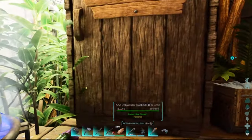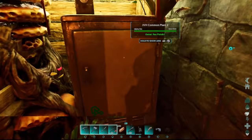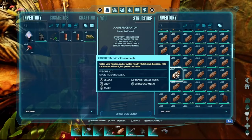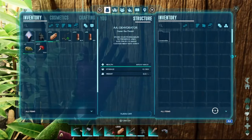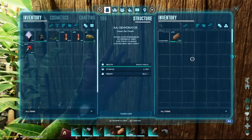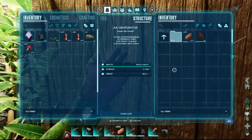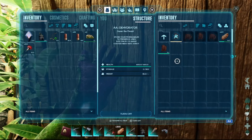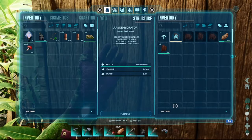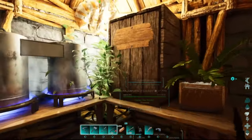The AA Dehydrator is great — you put regular cooked meat or cooked prime meat in here. You don't have to add oil or spark powder separately. It just automatically makes jerky. The options are built in for regular and prime, and we've ended up with loads of jerky from it.